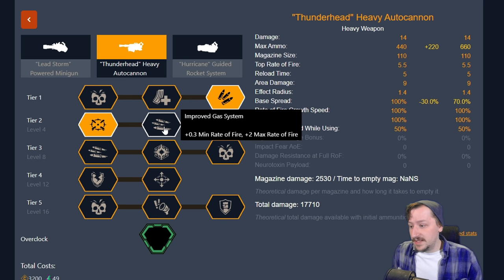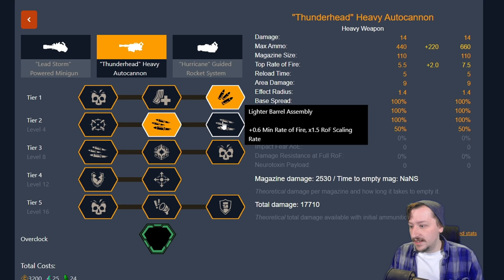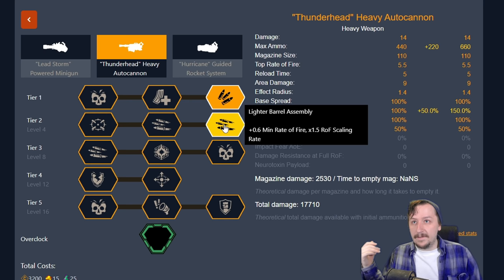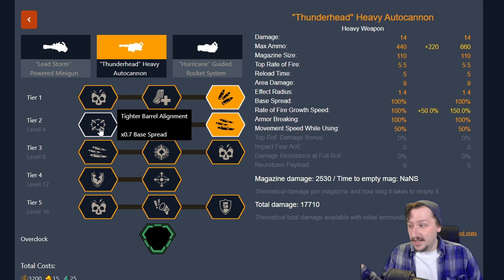Our second option is improved gas system, which increases our minimum and maximum rate of fire, so the gun will spin up quicker and reach its top rate of fire faster. And then our last option is lighter barrel assembly, which gives us more minimum rate of fire and increases the rate of fire scaling so the gun ramps up quicker. I usually pick between these two. Do you want a higher sustained rate of fire, or a faster start-up? Usually I go with lighter barrel assembly for my general loadout, but both are great.